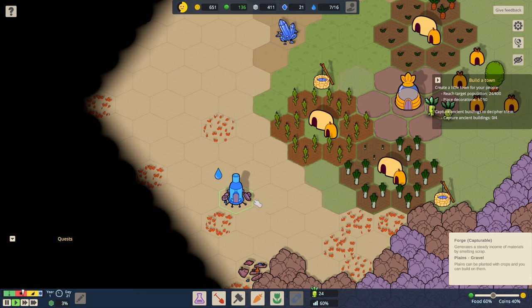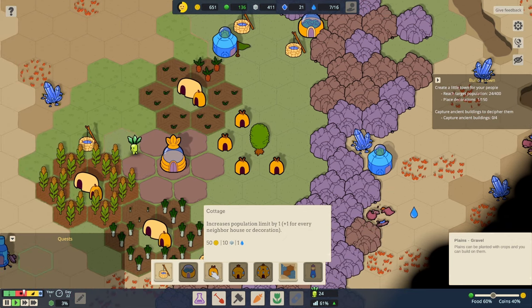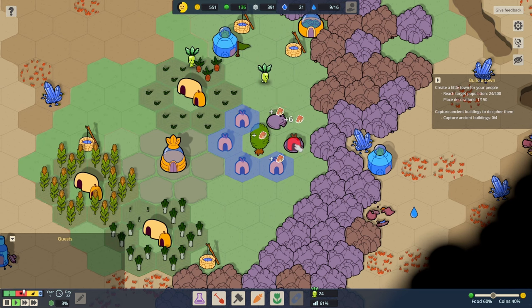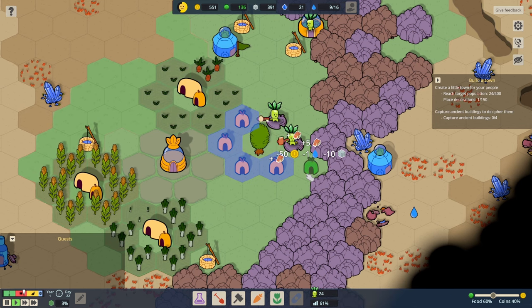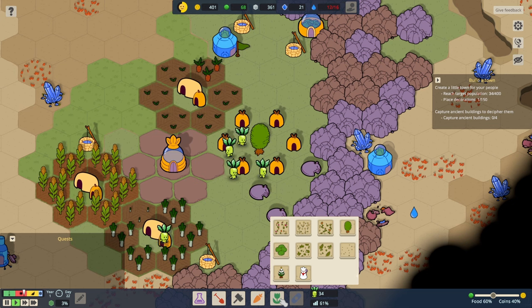Maybe another outpost over here wouldn't be such a bad shout. We now need for another outpost a population of 40. So now we need to get some more housing going on — we'll have a house there and a house there. That's going to get us up to another plus 12. And that'll be another five if we put one there. What if we put one there and one there and put another decorative in the middle?